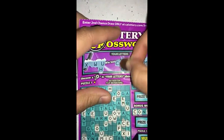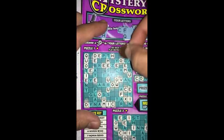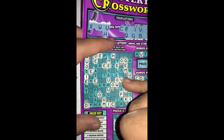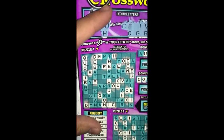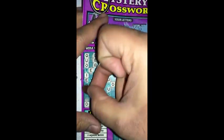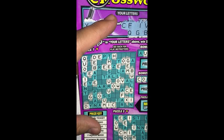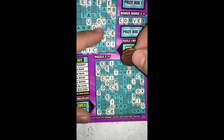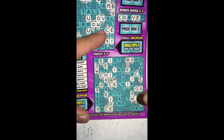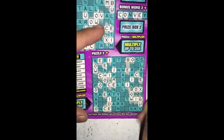Next we got letter B and G — B and G. All right, finally we got our first word right here: got the word 'gem' up top. Still need two more words to get a winner on this one. B and G, puzzle two — all right, there's another one right there. Now we got a word on the bottom — got the word 'box'.